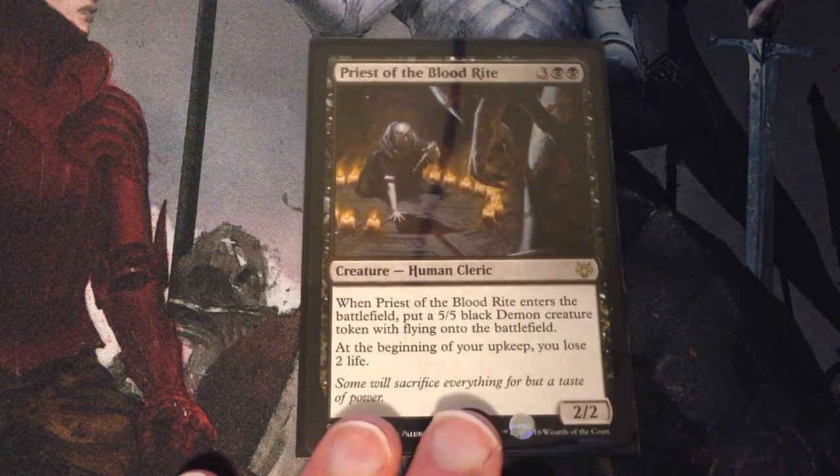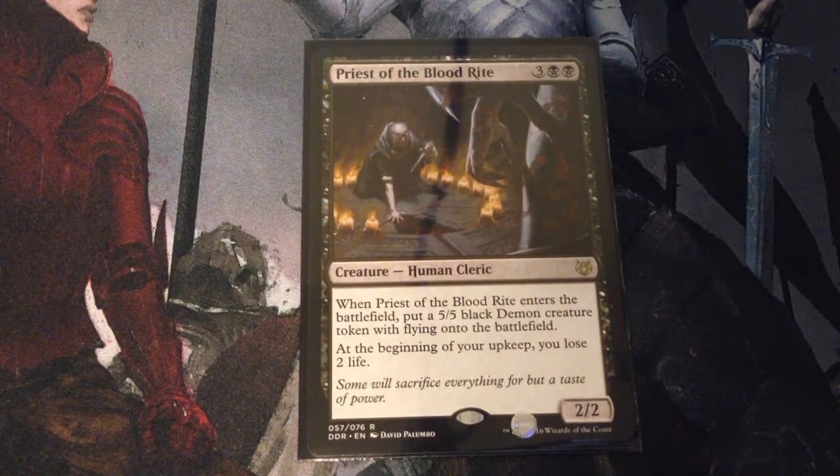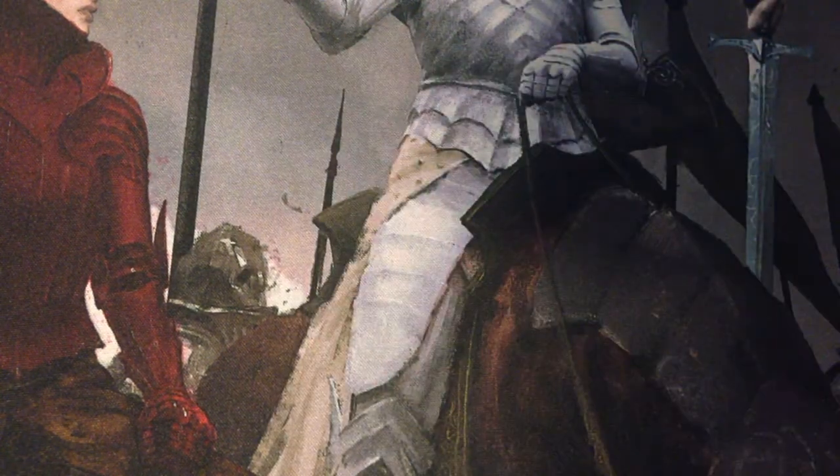Priest of the Blood Rite — five mana for a 2/2 human cleric. When Priest of the Blood Rite enters the battlefield, put a 5/5 black demon creature token with flying onto the battlefield. At the beginning of your upkeep, you lose two life. Obviously, the ideal is to get rid of this guy once you get the demon, but you can keep bringing him back if he dies and keep getting a demon.